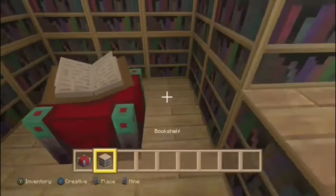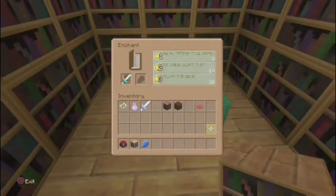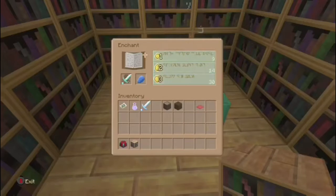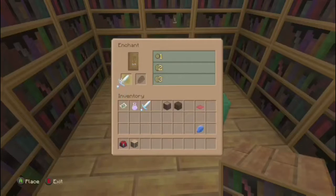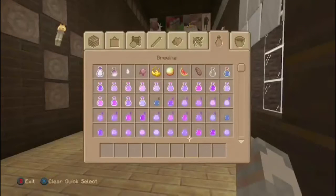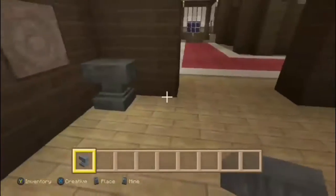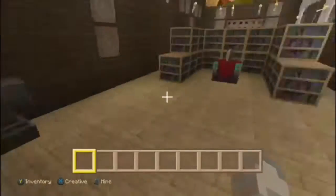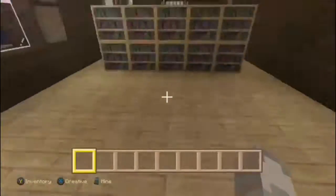You only need three lapis to get a level — look at that. We got knockback and sharpness, which is good. We can't do anything else to it. And then you can just come back out to the outside, to the balcony.